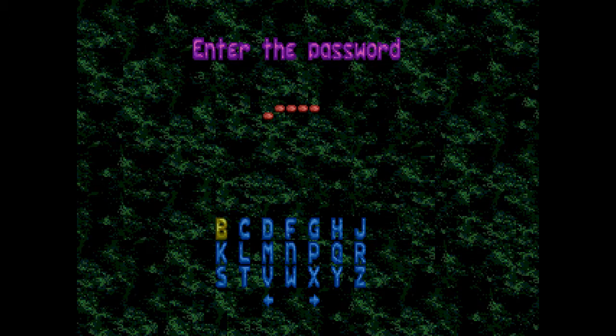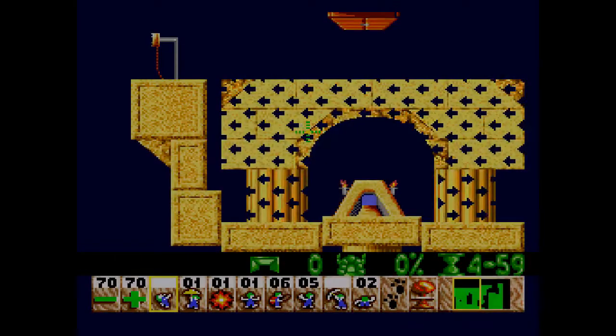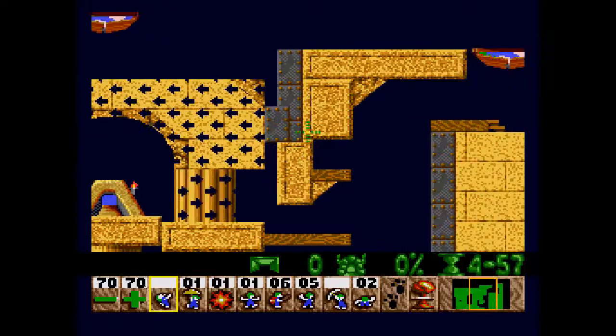Ladies and gentlemen, we're gonna see this screen the last two times. For level 28, you need to put in M, J, M, P, Q. And we get the Gate Trap Lemmings, which is another popular one.